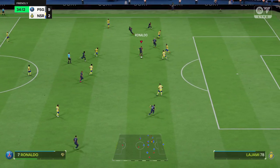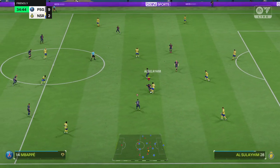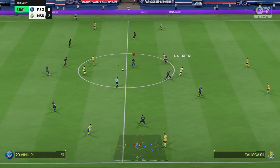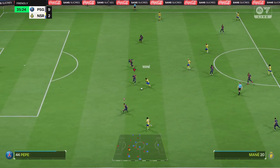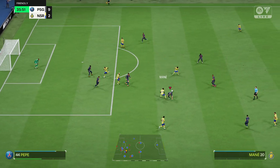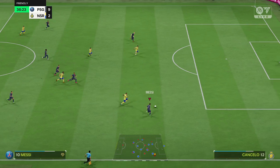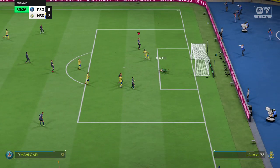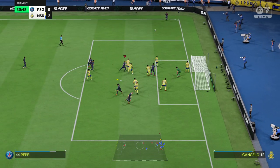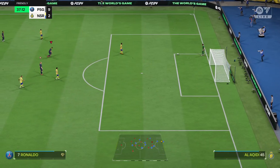Neymar now giving the ball away. A good effect of pressure high up the pitch. Seko Fofana. Mane. Anderson Taliska — nicely timed tackle. The counter chance looks very real, and he's broken free! Oh, a magical piece of goalkeeping — he's just pulled off a great save. Such good reactions. The clearance wasn't decisive, and he takes it on — well hit on the volley. Terrific strike! It's a very difficult technique, but I actually think he should be scoring there.